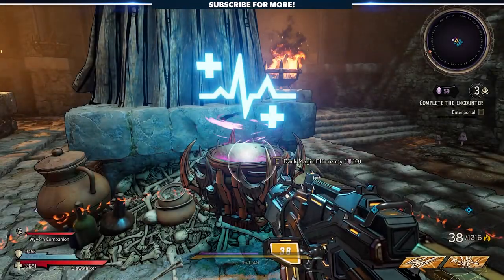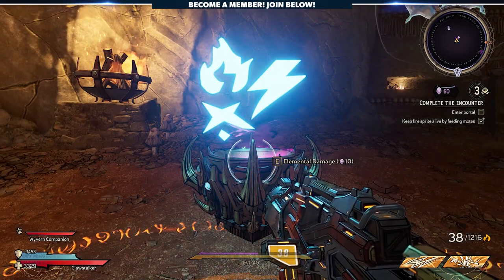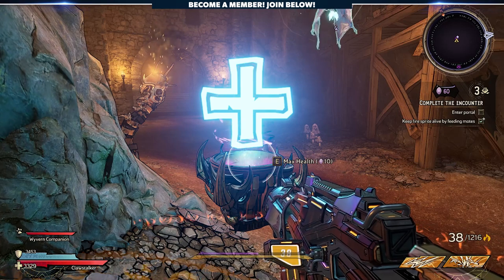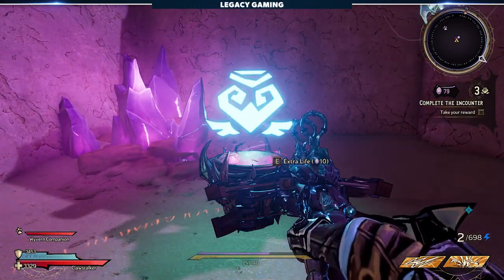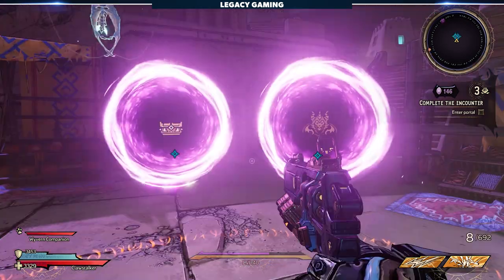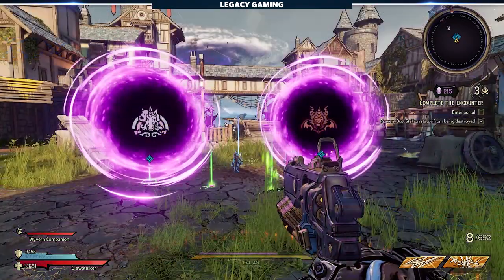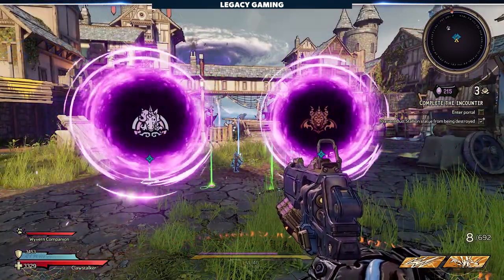Within each level are also buffs that you can choose to purchase. These will cost an increasing amount of crystals every time, but will grant you passive bonuses like increased bullet damage, increased status damage, and much more. The more buffs you have, the stronger you are, but the less crystals you'll take to the endgame. Once you clear a room, you'll also have to make a choice of what portal to enter next. Each portal will have a different icon on it, indicating the reward at the end for completing that level.